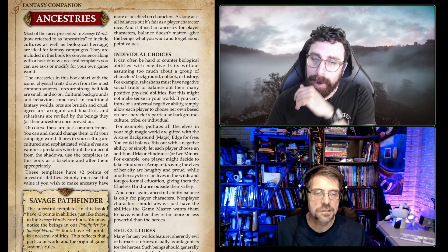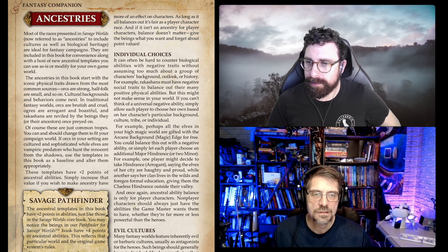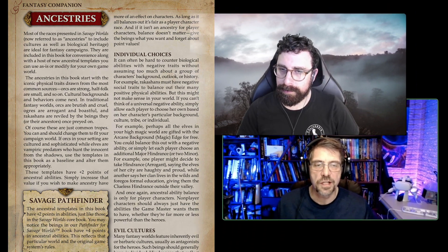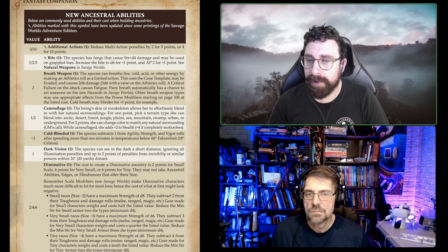There's not a lot — basically about a page and a half. It adds five new ones and two upgraded ones. A big thing is Additional Actions, which has been upgraded to five and ten points. This was actually first done in the Superhero Companion. Originally it was like three points, so an extra two points is huge. In my opinion I think it should be four points, but it's five and ten now — and that's the standard for all of them.